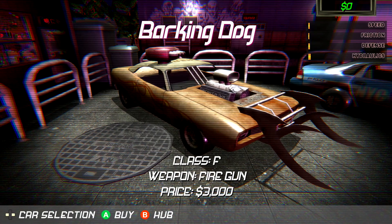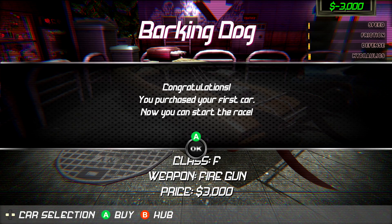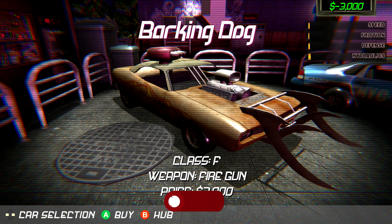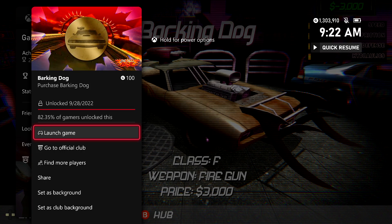Then go all the way to the far left to buy the Barking Dog. It's going to cost you 3,000. If it doesn't let you buy it, you might have to back out of the menu and then come back, but once you do, your wallet should be fixed. Once you buy the Barking Dog, you should be good for that achievement for 100 gamer score.